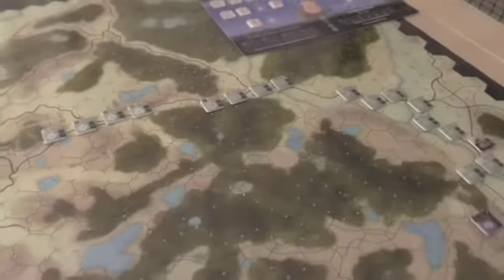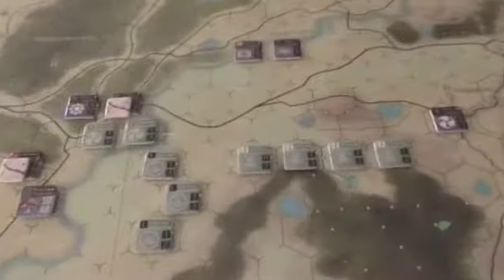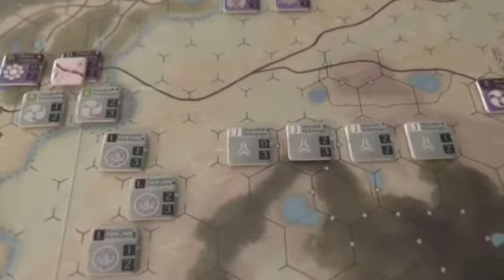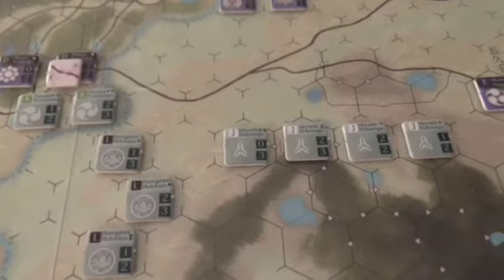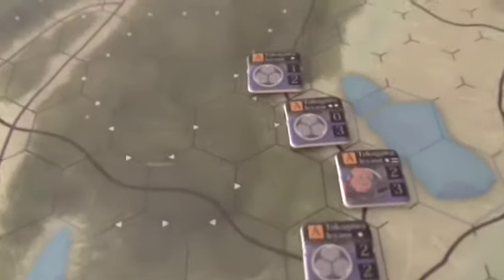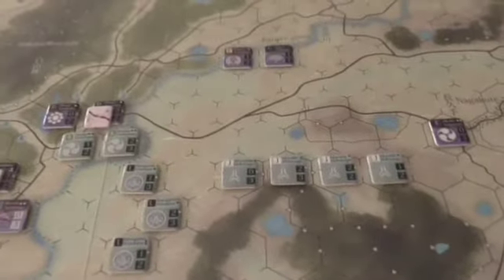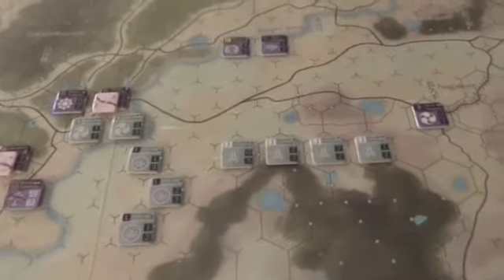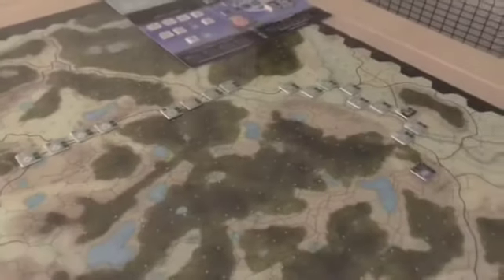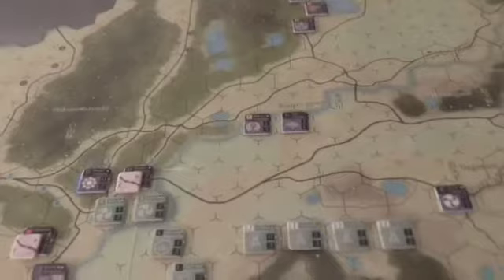Clan E moved to separate this block from this block, trying to break up the Aikida army into two pockets. You'll also see that Tokugawa himself has been activated and come onto the board, marching down in this direction, where the Tokugawa forces are hoping to defeat this group in detail before turning their attention elsewhere — that is now their plan.